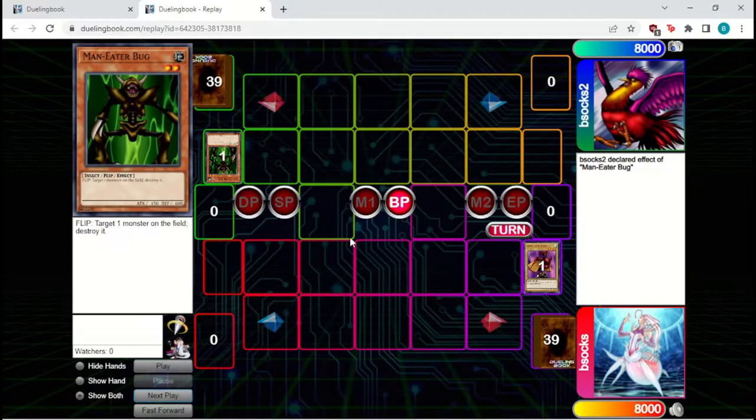After all attacks are declared, the player moves from the battle step to the end step, declaring they're going to main phase two. Effects like Two-Pronged Attack or Dragon Capture Jar can be activated here if requirements are met. The battle phase is arguably one of the most complicated parts of Yu-Gi-Oh, but once you get used to it, it becomes fairly straightforward.